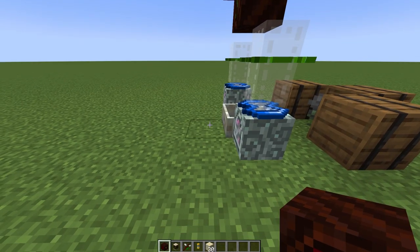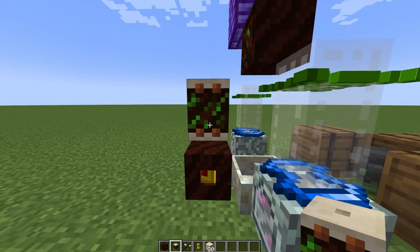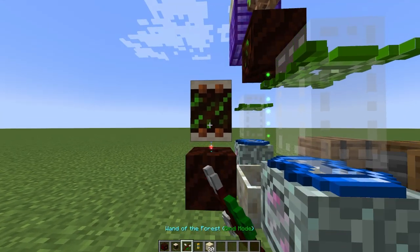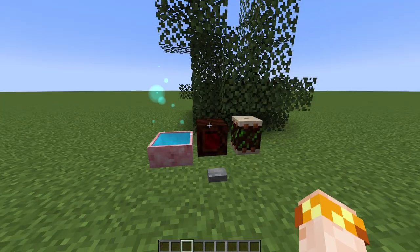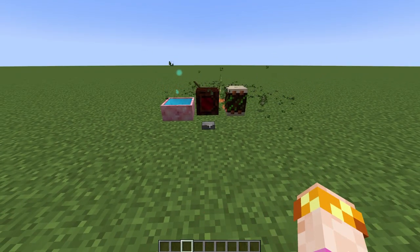Place a pulse mana spreader next to the mana pool on the ground and place a drum of the canopy above that. Use the wand of the forest to bind the pulse mana spreader to the drum. The drum of the canopy breaks leaves so the farm can collect saplings more quickly. If you are playing with fast leaf decay on, you can skip this step.